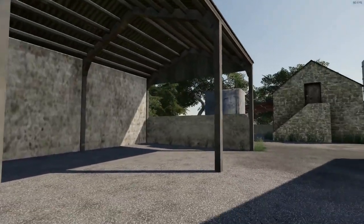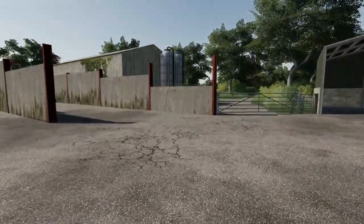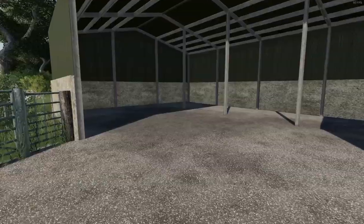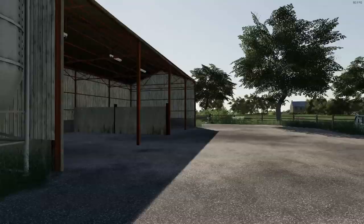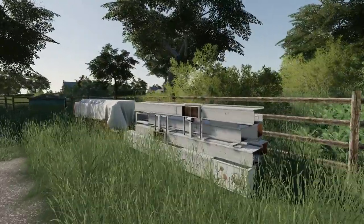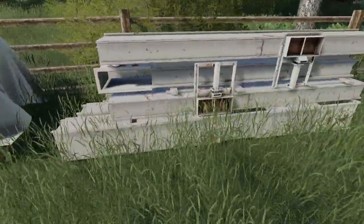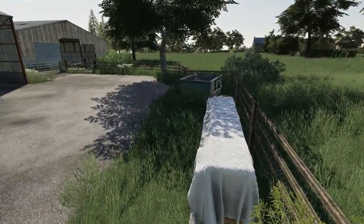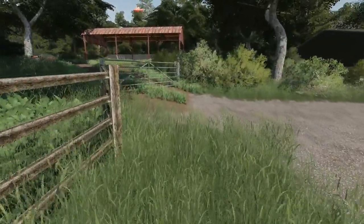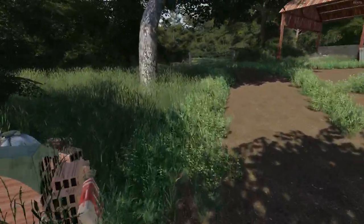There's a bit more of a shed, a storage one over there. Workshop, perfect. Silage bunkers and another shed. There's a lot of effort going into this map. I like how there's just little pallets of wood and some metal — it just adds a bit of character. We've also got some leaves and different weeds, maybe some bricks, and another shed.